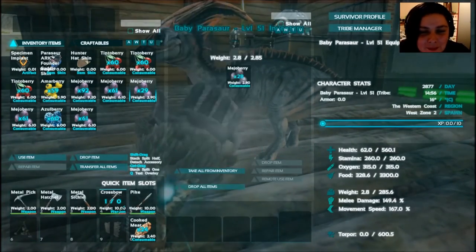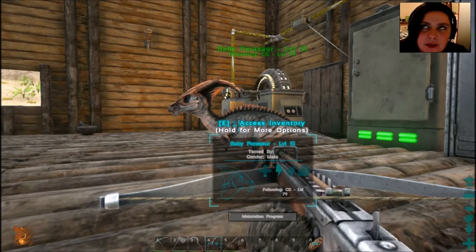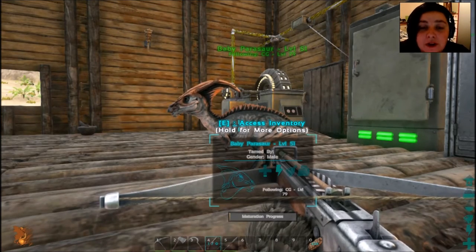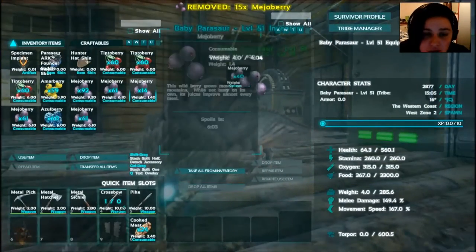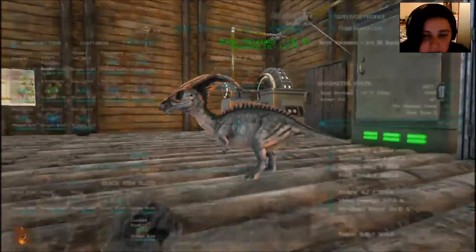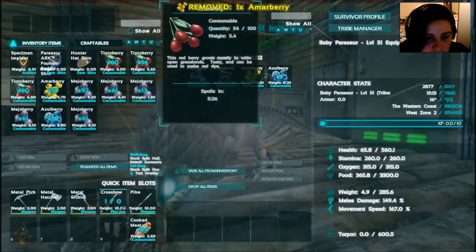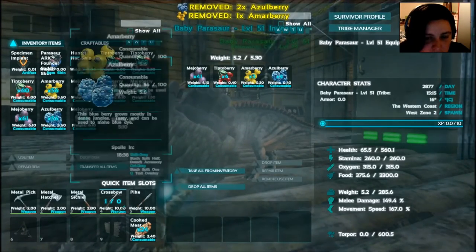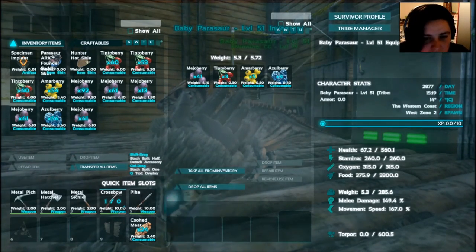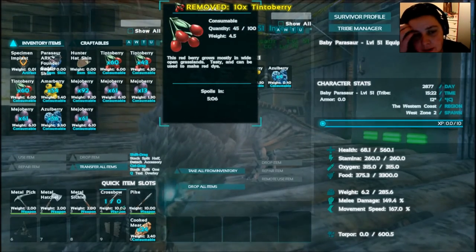So here it is! Babies have four different stages: baby, juvenile, adolescent, and then adult Parasaur. When it's a juvenile, you can get it to feed from the trough, so as long as you've got its preferred food in there it will eat. I'm putting a few different berries on it to see which one it eats first — and it's going for the Tinto Berry! Tinto berries are the Parasaur's favorite food. Awesome to know.